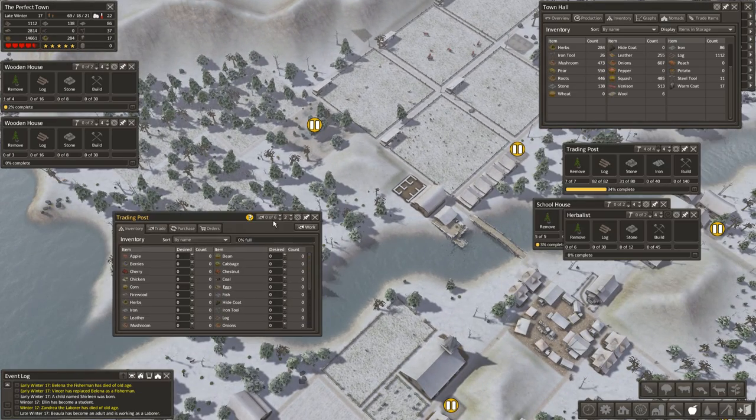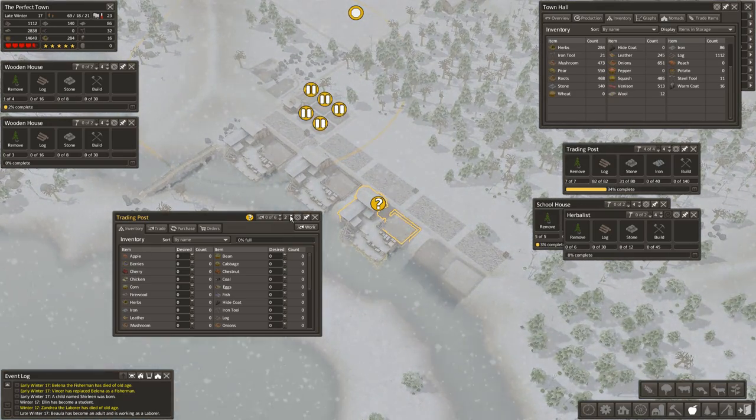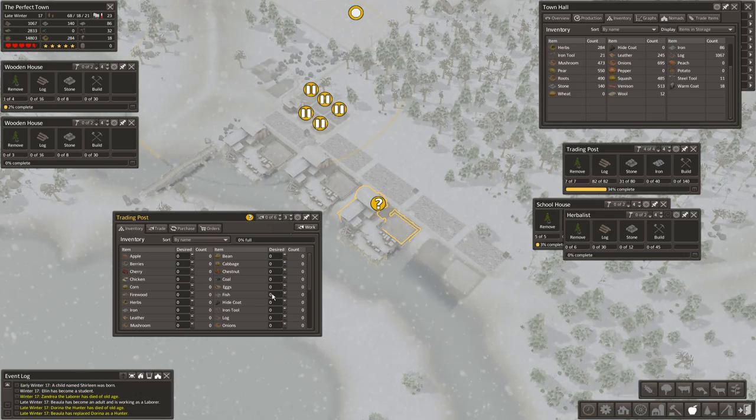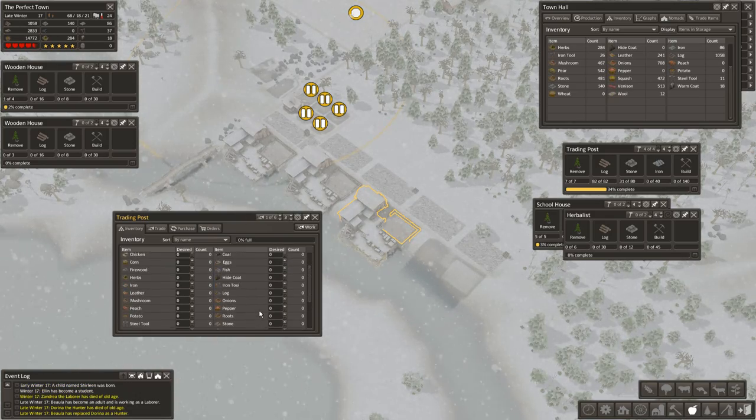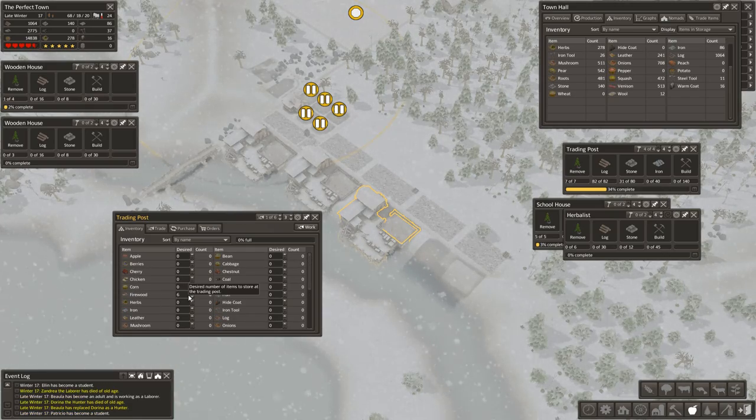Good — we have a trading post, our third trading post. And we're going to be stocking this with some firewood and venison.